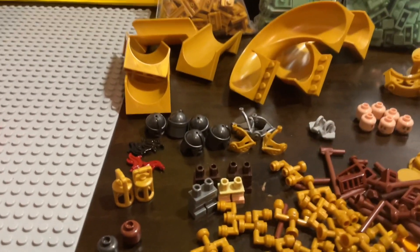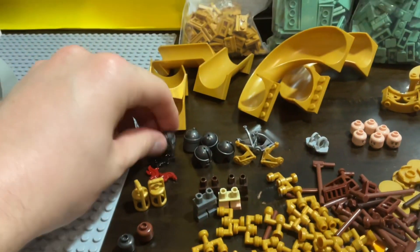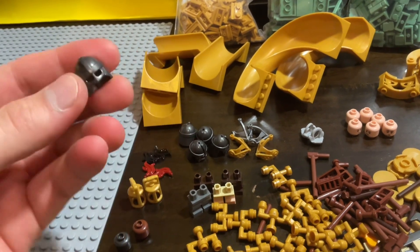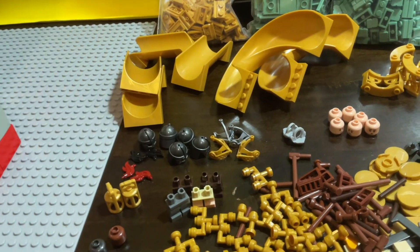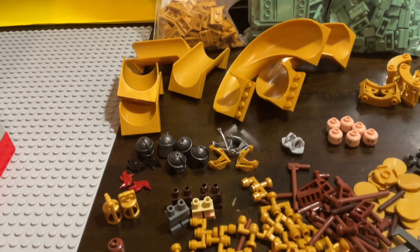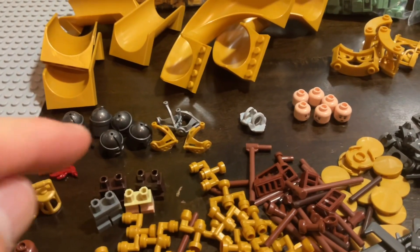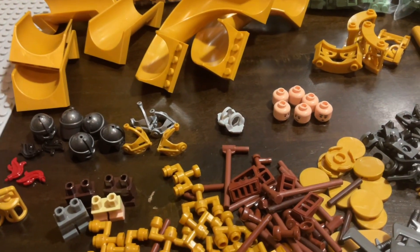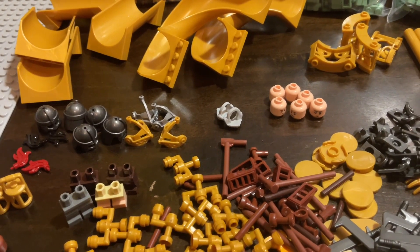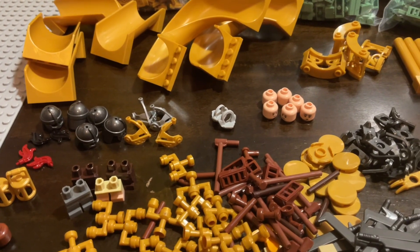I got some minifigure parts. I got this CMF Viking helmet — the same one I use for my Rohirrim, for Eowyn, for example. This part is exclusive to the Sanctum Santorum, which is like $250 and only comes with one. So buying five of them online is a much better option. I also got a couple of these newer visors. I checked and those two gold visors are different from the Gold Knight from the Fantasy era — I do have that figure, but to verify, it is different.